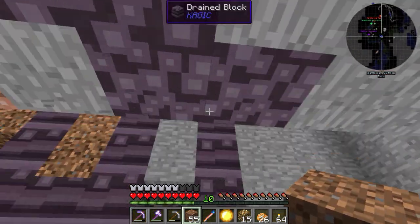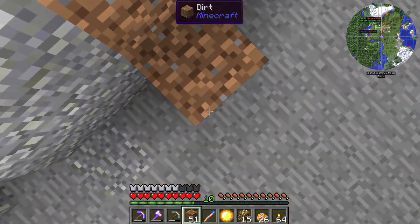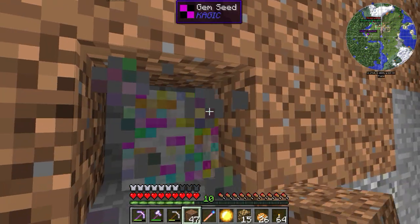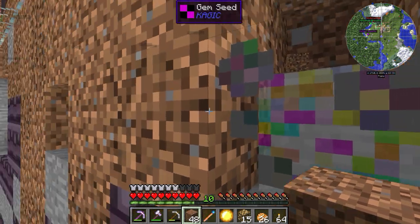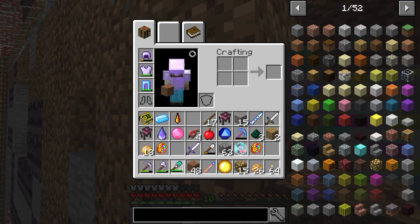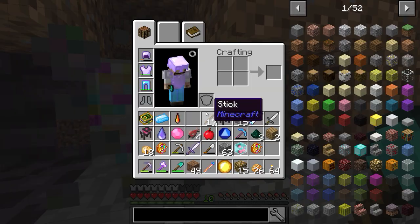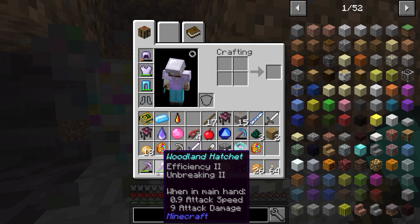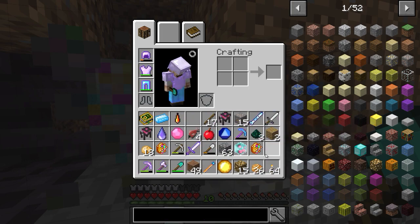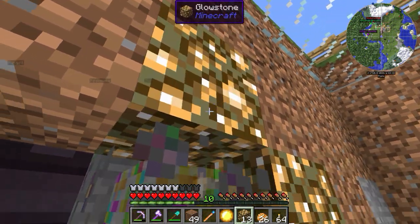We're gonna hope for the best. We're gonna remove the corners — I'm only gonna put the four corners. Let me just grab my shovel. I want to get tools as well because my tools are only at efficiency one and these are from chests — they're not self-made. My diamond pickaxe is only efficiency one. I want to get efficiency five. That would be kind of amazing.